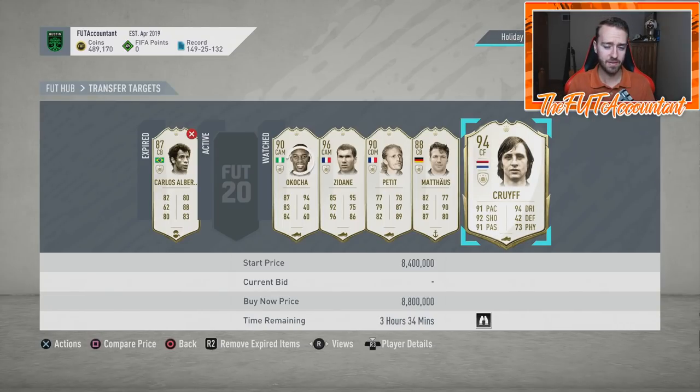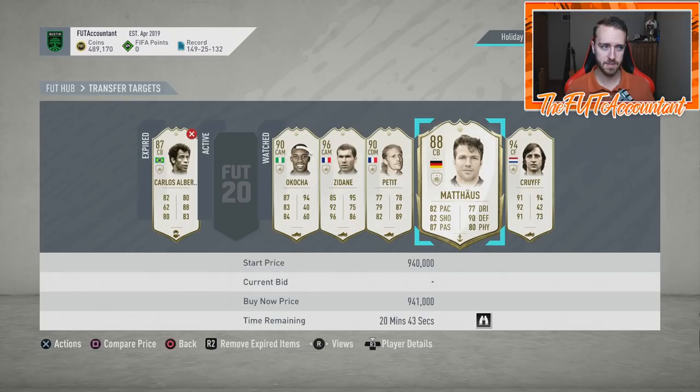My advice: if you're looking to buy any of these prime icons, just wait. Let them get packed, especially during Team of the Year when there are lightning rounds upon lightning rounds and saved packs being opened everywhere. That's when we'll get a real feel for what these prime icon prices actually look like, because they'll get a lot of pack supply from all the promo packs. So just be careful. If you really want one for your team, hold off — and maybe wait until we get a new set of icon swaps.